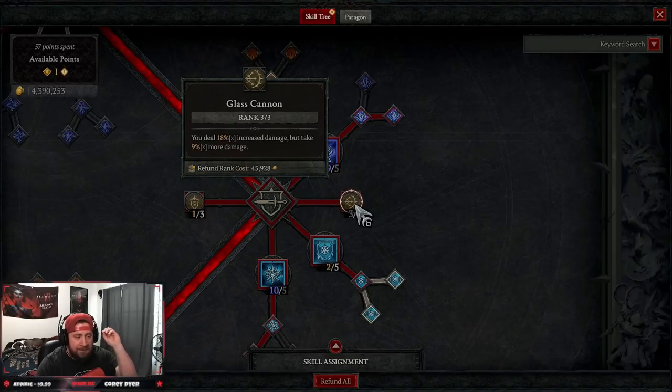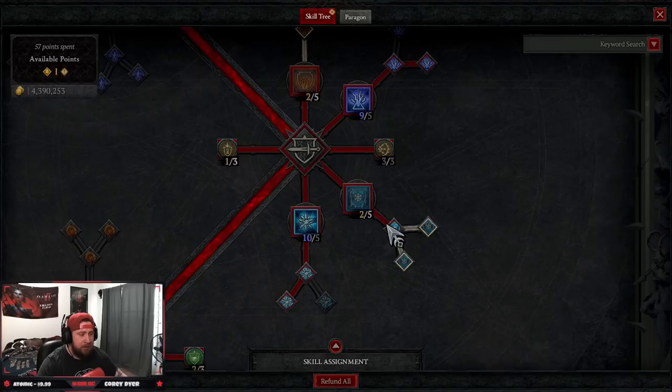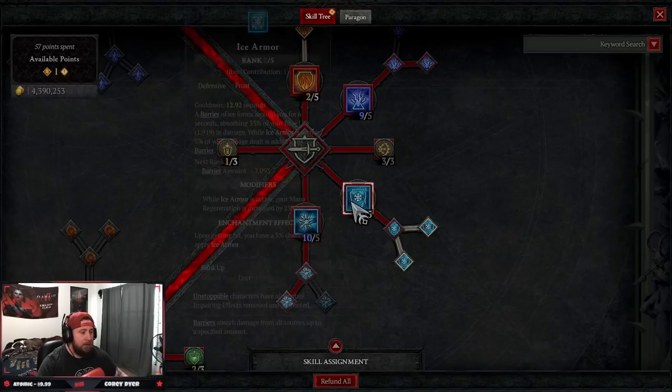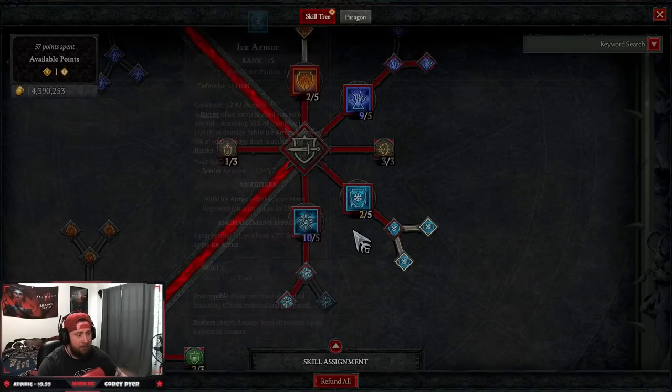Three points in Glass Cannon. We're going to be teleporting in, freezing everything, and doing an insane amount of damage — but we're going to be so tanky and defensive that the extra 9% damage we take really isn't a big deal. Then Ice Armor with one point, enhanced for mana regen. The enhanced Ice Armor gives a little more mana regen and an additional barrier. We don't need extra points into Ice Armor or Flame Shield.